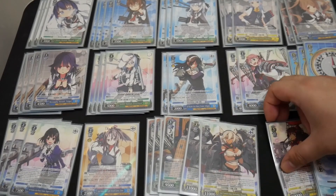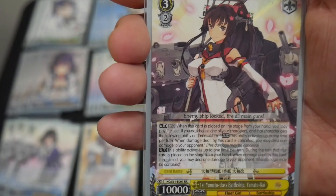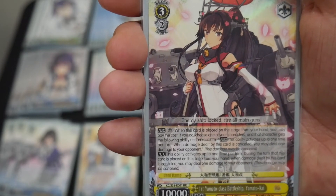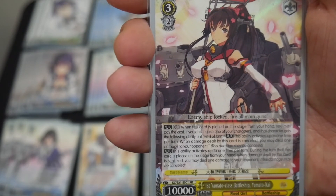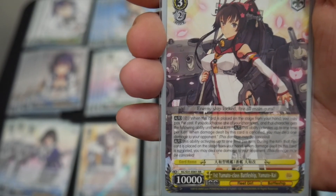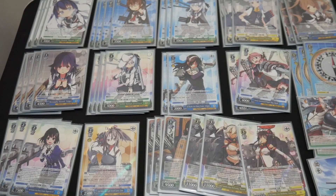I'm running 1 copy of 1st Yamato Class Battleship Yamato Kai. It has 2 auto effects. The first is when this card is placed on stage from your hand, you can pay 2. If you do, choose one of your characters — that character gets the following ability until another turn, once per turn: when damage dealt by this card is cancelled, you may deal 1 damage to your opponent. The second is auto, once per turn: during the turn this card is placed on stage from your hand, when damage dealt by this card is cancelled, you may deal 1 damage to your opponent. So you can stack the shot on itself for double shot on negate, or stack it on Musashi so it has 2 instances of shot on negate. On its normal attack, if it negates, you get the shot from Yamato Kai and the shot from Musashi — it only needs to cancel once to trigger both autos.